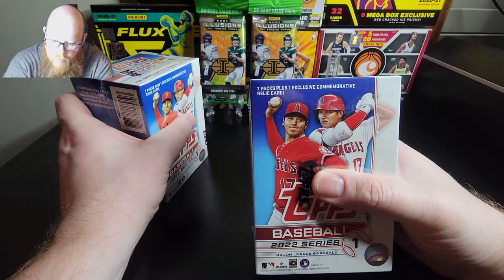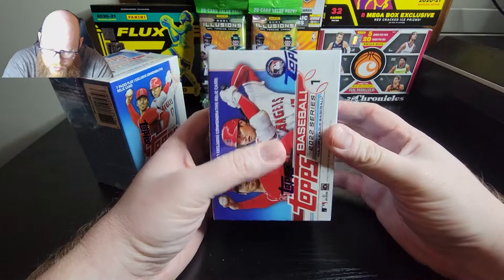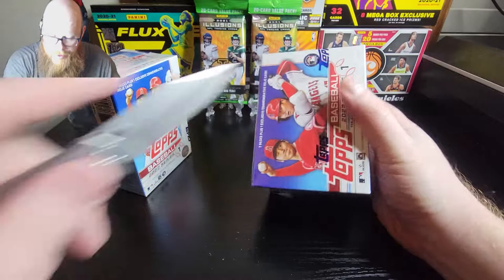In this you get 7 packs plus 1 commemorative relic card. Usually they used to put on the side what cards are in there, but it doesn't look like they're doing it this year. Of course the Search for Wander Franco is on. I didn't get any from those 4 packs I opened up, but hopefully the Blasters will change my luck. So let's pull some fire.